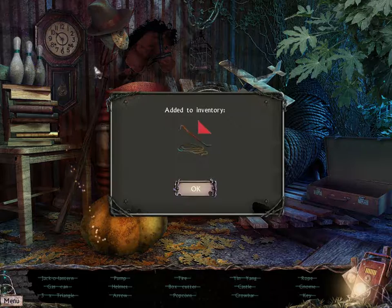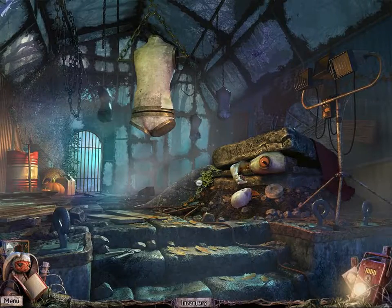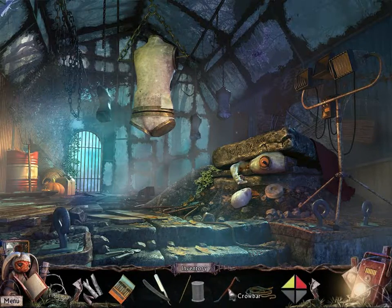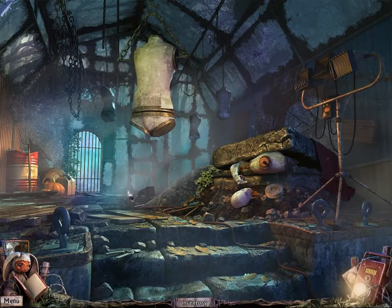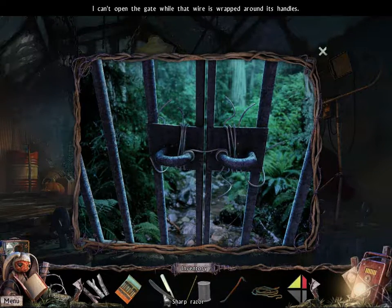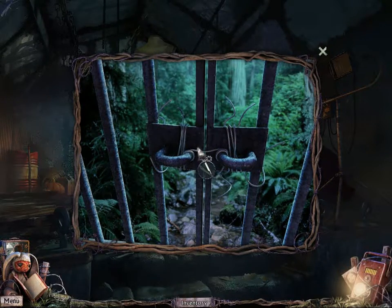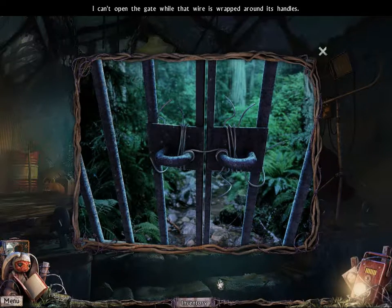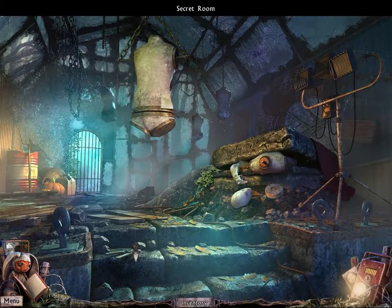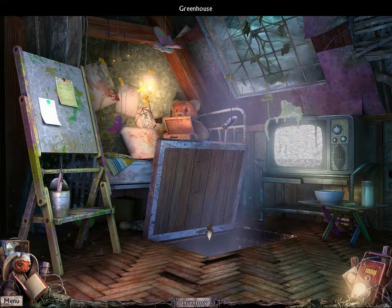There's an arrow. Okay, so I have a triangle, crowbar, and rope. We have two out of four triangles, rope, and a crowbar. I can't open the gate while that wire is wrapped around its handles, and the razor won't cut it. So we need some wire cutters, but there's another area down here - a secret room.